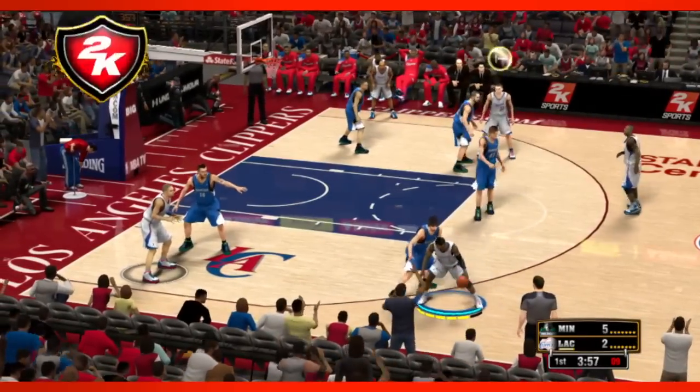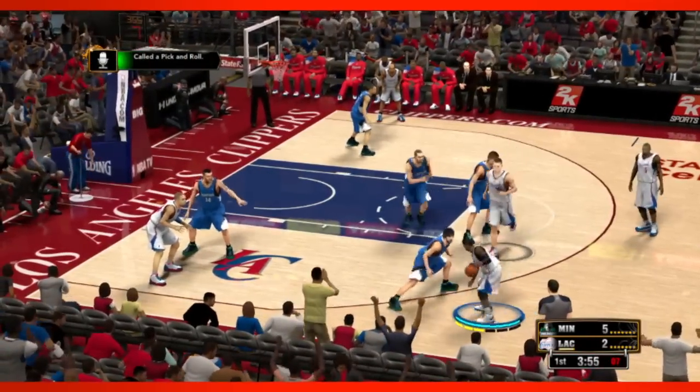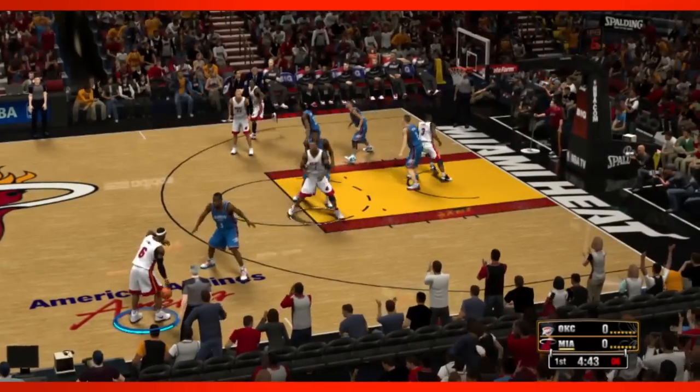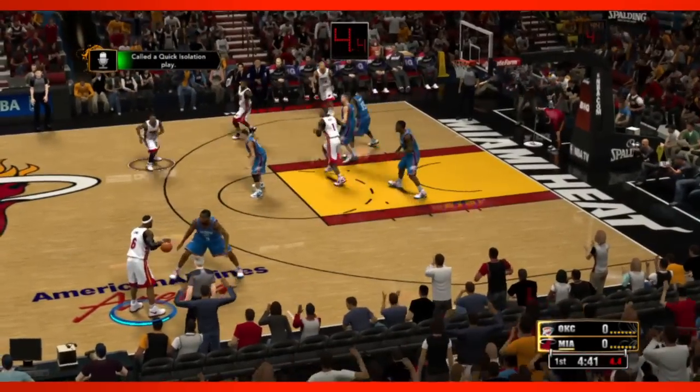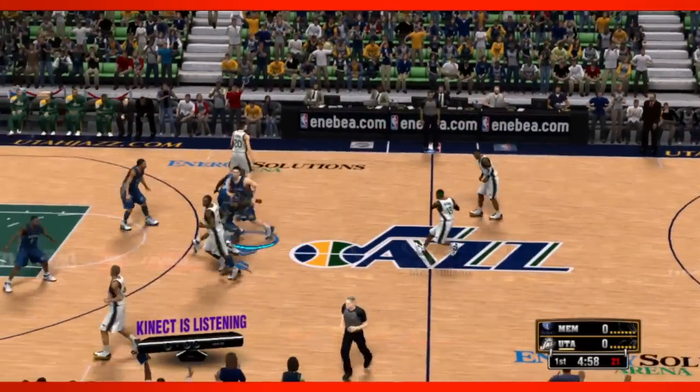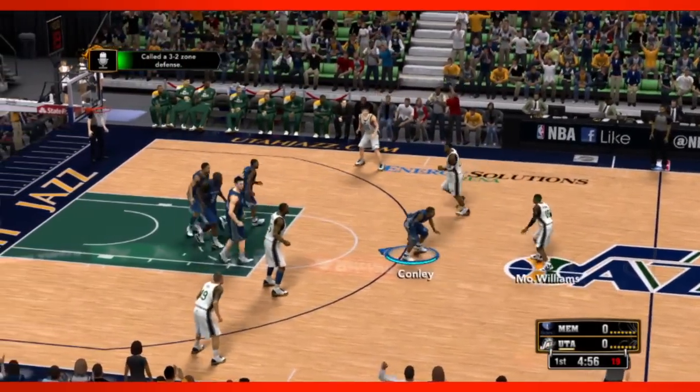Pick and roll. Clear out. Zone, 3-2. At the forward spots, Gordon Hayward and Paul Millsap. You can call all of these commands on the fly — it's never really become an issue.